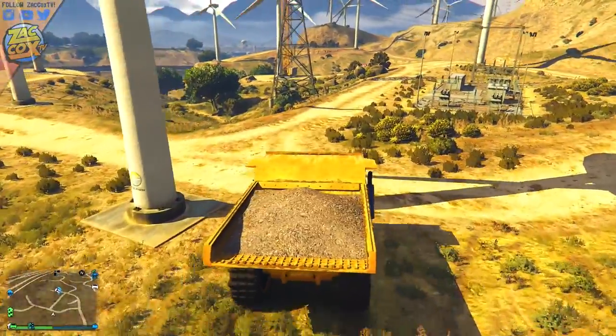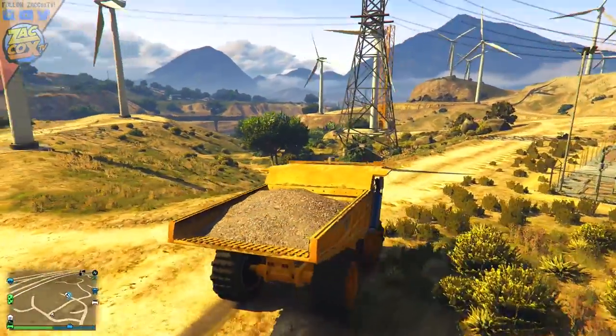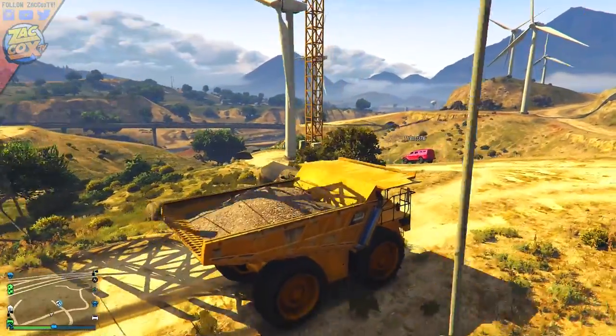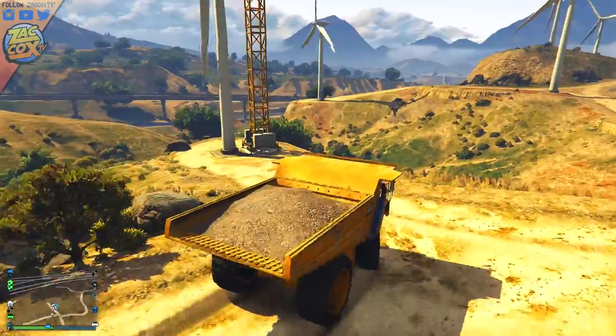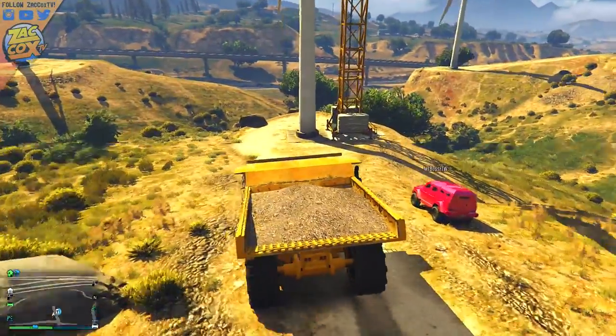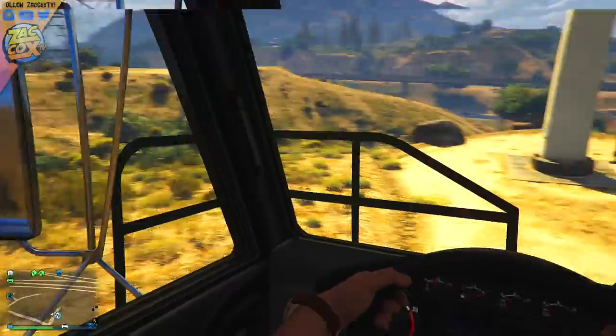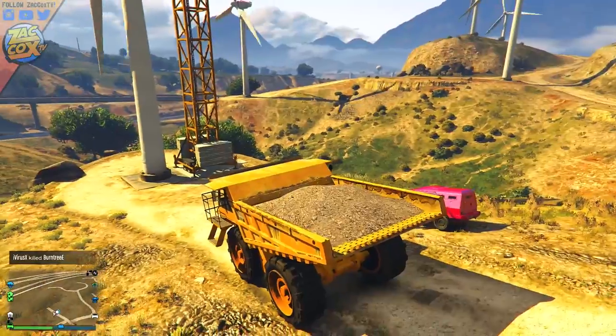Once you're here, you need to go to a specific windmill or wind turbine — that's one with yellow scaffolding just behind it, as well as a ladder leading up to the top. What you need to do is actually throw the sticky bombs on the base of this windmill.